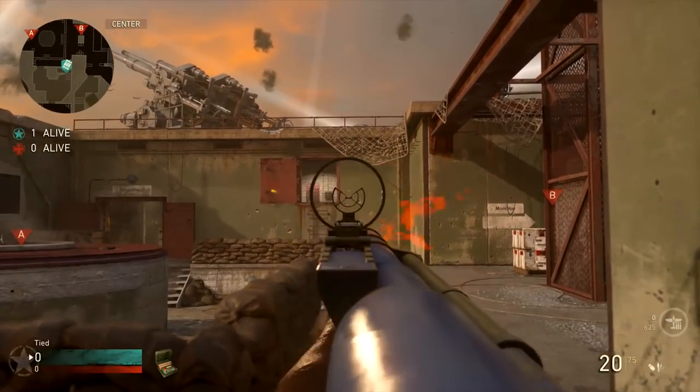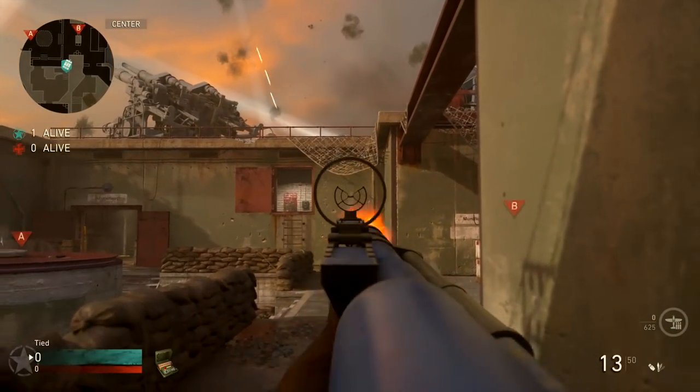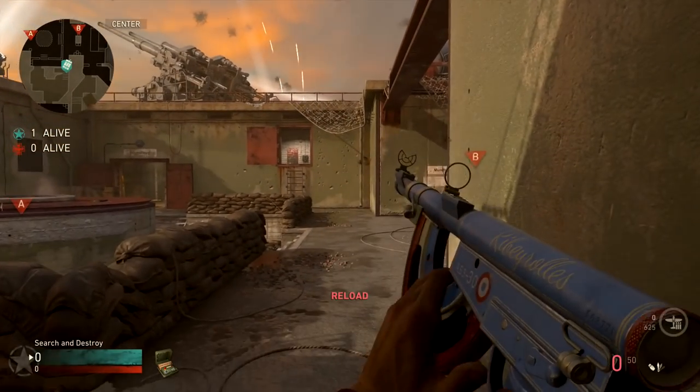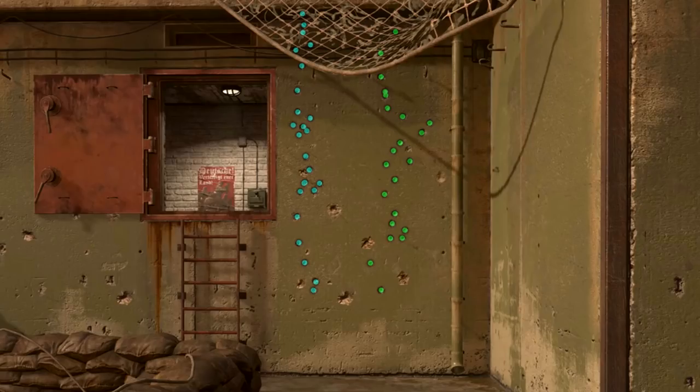As for recoil, it's pretty much straight vertical recoil with a little bit of side to side bounce, and it does go fairly strong vertically. This means it's quite easy to control — sometimes you'll get a horizontal bounce that you don't quite predict and it'll throw you off target, but generally this gun is actually quite accurate.